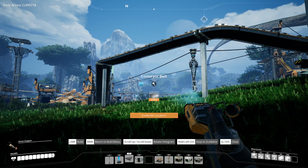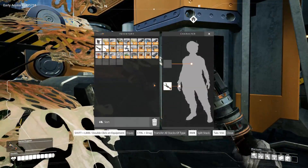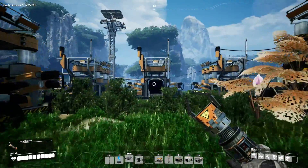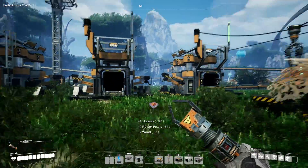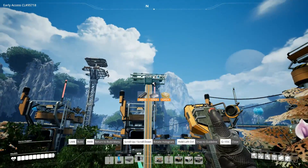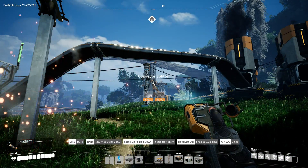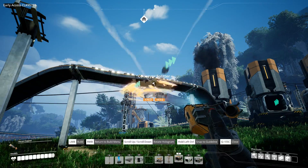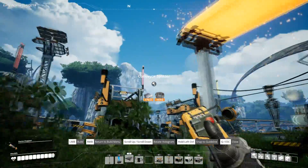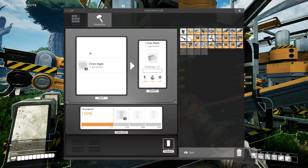Right, let's think about this. We can feed this from this belt that's already here - 15 per minute, and that's currently being fed 30. So we can splitter off and feed the iron plates on that same belt. Let's put a conveyor pole about here, and another one here, and we'll put a splitter on there. Connect him up to there, and feed this down into the iron plates constructor. And we tell this one: iron plates please, thank you very much.